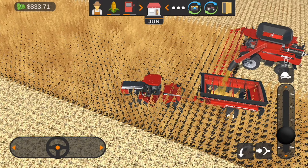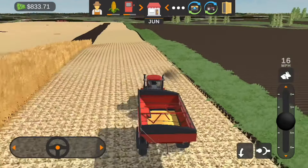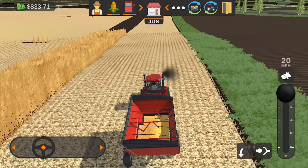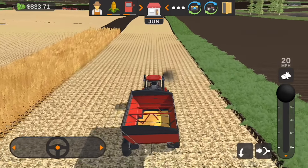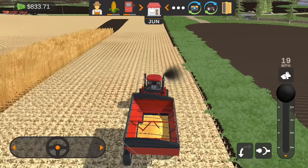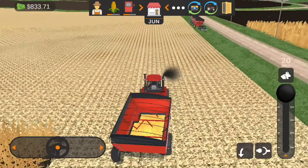Got to get the corn finished up and then get the combine moved to the next field. On big fields like this I would love to run two combines on the same field — that's really the only reason I've stuck to one combine, because I don't want to run back and forth between two fields. It would be nice to start one on each end, kind of like how you can do in Farm Sim. Anyway, we're running out of time today — I hope you guys enjoyed the video. If you did, give a like and consider subscribing. We're trying to hit 3,000 subscribers by end of year and we're about 800 away. Leave any comments or questions below — thanks for watching, this is Model Deer Farmer and I'll see you all in the next one.